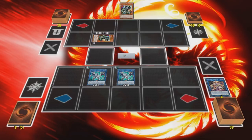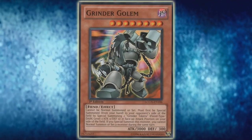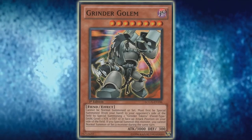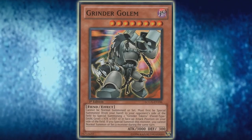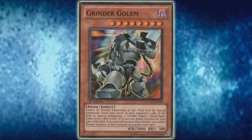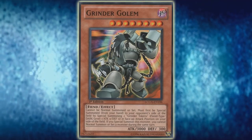You again special summon it for two more tokens, and a common way to end this combo is to use the two tokens with Akashic Magician to make a second Firewall Dragon and then start special summoning cards from your hand with their effects to continue your turn. All in all, it's a very powerful one-card combo that gives you a very moldable starting play, unlocking some of the really broken extra deck cards for you with little actual investment — all at the cost of not being able to normal summon for the turn.